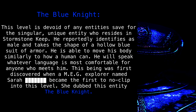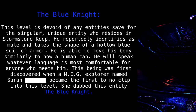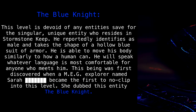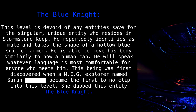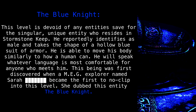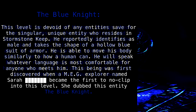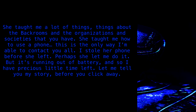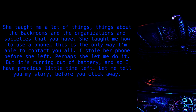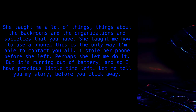This level is devoid of any entities, save for the singular, unique entity who resides in Stormstone Keep. He reportedly identifies as male, and takes the shape of a hollow, blue suit of armor. He is able to move his body similarly to how a human can. He will speak whatever language is most comfortable for anyone who meets him. This being was first discovered when an MEG explorer named Sarah Blank became the first to noclip into this level. She dubbed this entity The Blue Knight. She taught me a lot of things — about the backrooms and the organizations and societies that you have. She taught me how to use a phone. This is the only way I'm able to contact you all. I stole her phone before she left. Perhaps she let me do it.